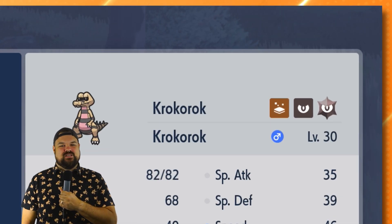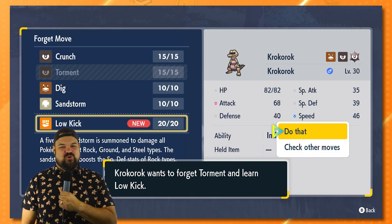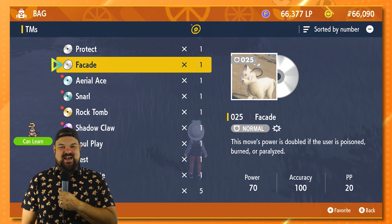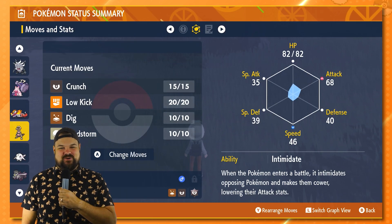Ask for advice is a new feature that pops up when you need to decide what move to use — your Pokemon will tell you what they want to do. This isn't terribly practical, but it does make me think of the anime and how Ash's Pokemon have a say in what they do, and that's pretty neat.